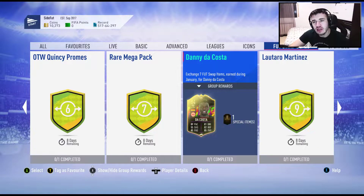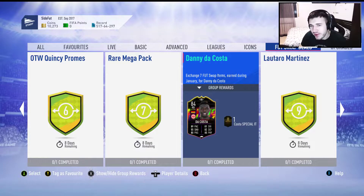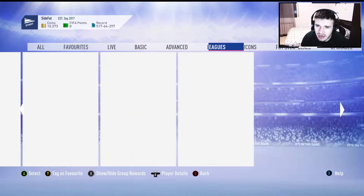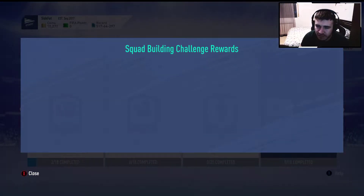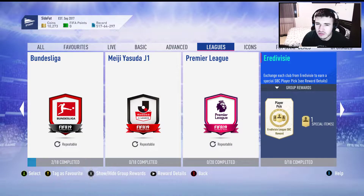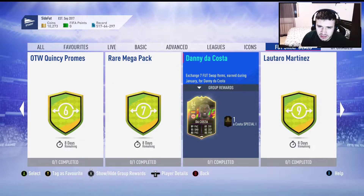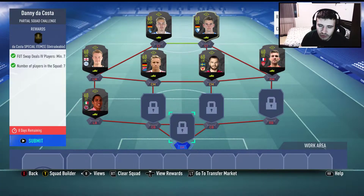Hey guys, welcome to an episode with iChainPlayer. Today we are making the Dani D'Acosta card and comparing him versus Lala and versus Dumfries, the cards from the leagues I have. I made the Red Divisor League card - this one on the left. As you can see, he is pretty awesome. I will use him actually, and it is my first choice. Let's just first submit this and then I will show you.